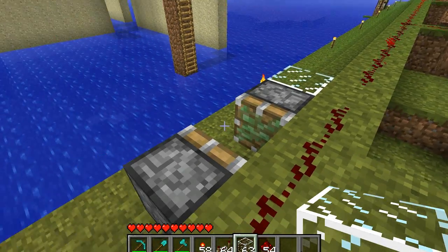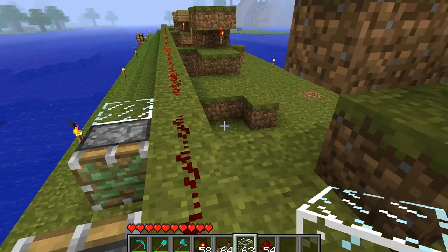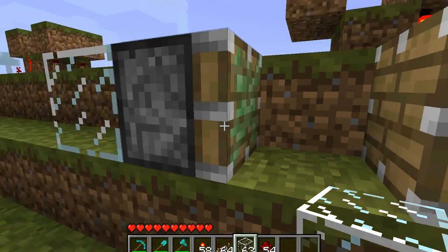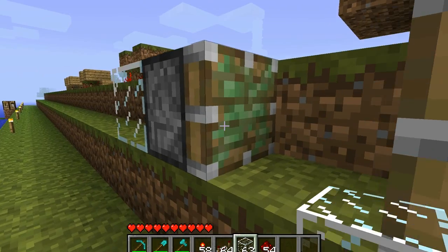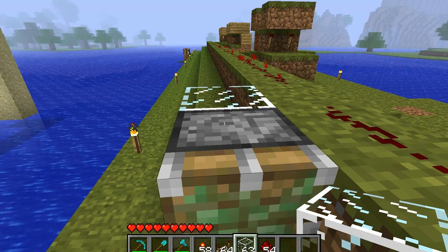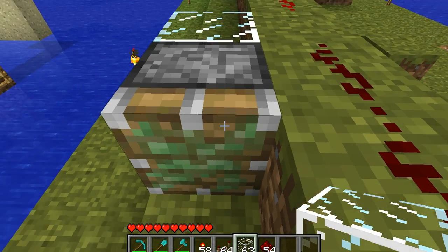Hey guys, I'm going to show you a proof of concept Minecraft monorail using the new pistons. There are essentially two pistons: one sticky and one normal. The one in the front, facing the direction you're going, is the sticky piston.